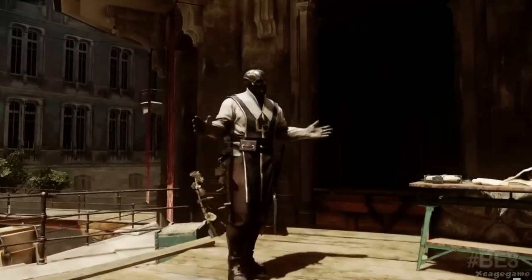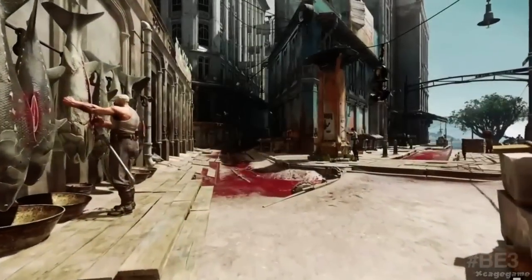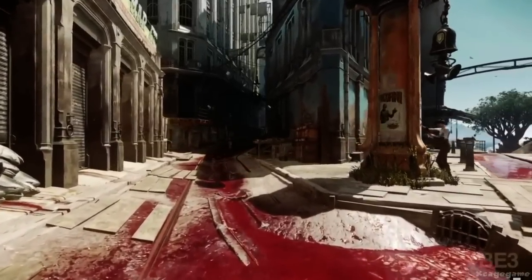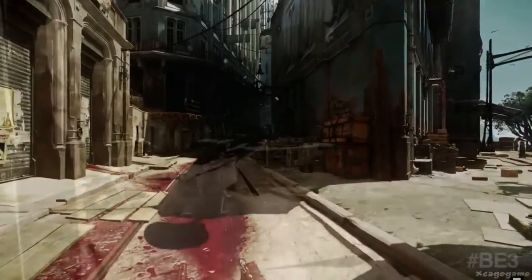Our approach to world creation is very layered. Our art and design teams work together to create a strong sense of place with a well-realized culture. It's based on the people living there, the work they do, the architecture, the economy, the climate, even the food and songs.